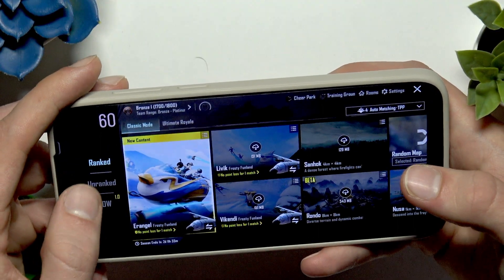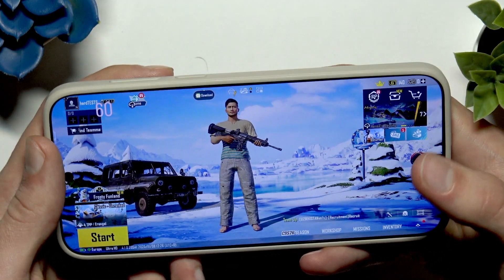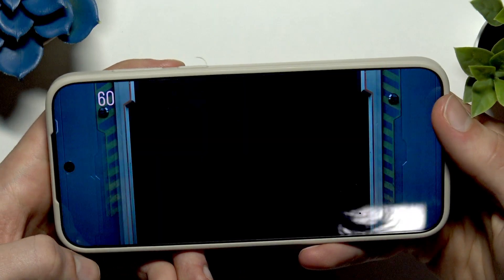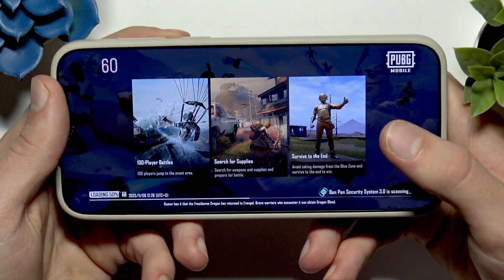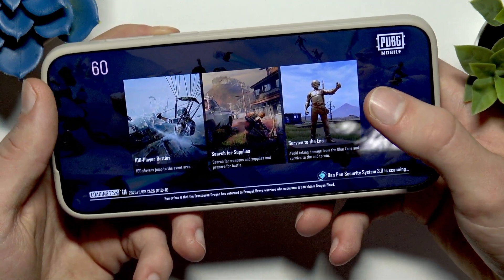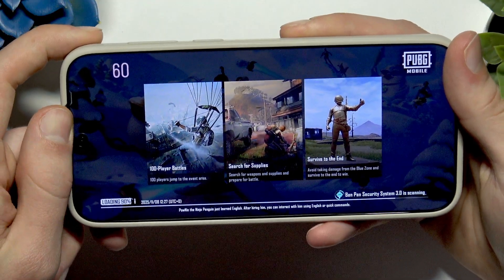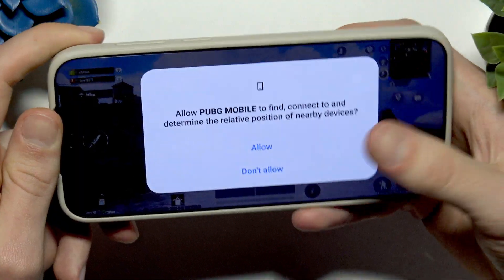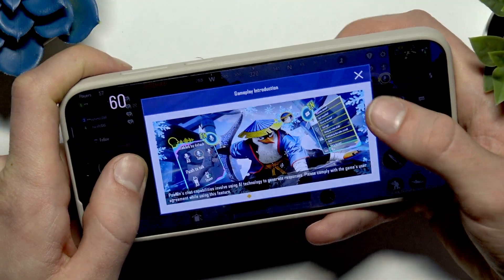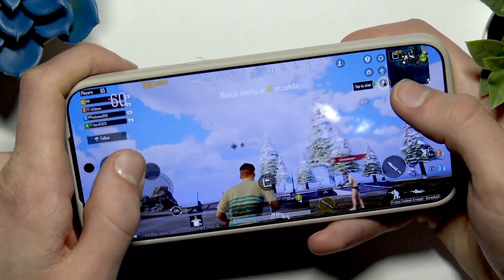Now let's start the game so I can show you the gameplay. Also, make sure that your device is properly charged before you start. As you can see, we have the FPS meter in the top left corner of the screen, which will show us the frame rate in real time. From what I can see, the frame rate is pretty stable and the game looks fairly well.